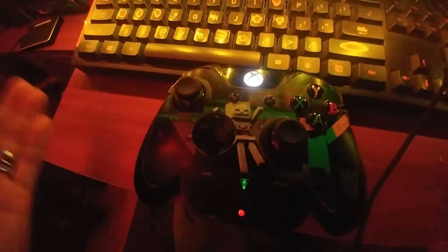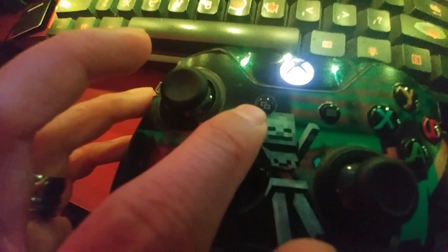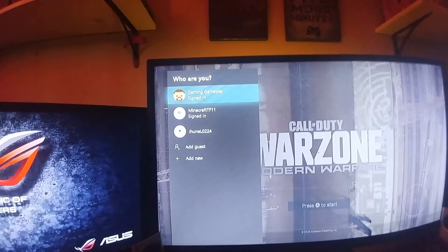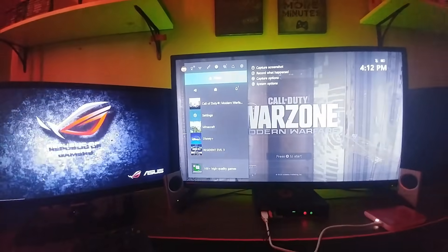In my first tutorial, what I did was press the X button — that's the one I pressed to log in to my other account. This time, instead of pressing that, we're going to press a different button that will direct you to your account. If you press the other one, it shows everything like your friends and messages — we don't want that because it causes a problem too.